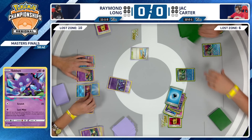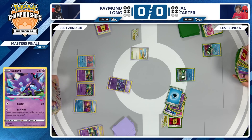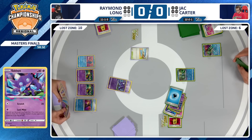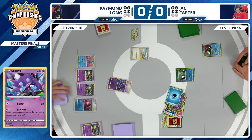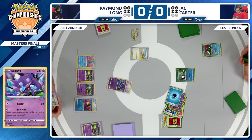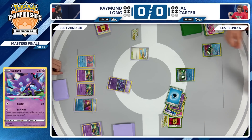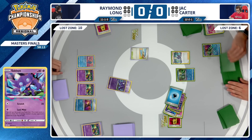Going to be able to take out the Cramorant and stack damage onto the Radiant Greninja. It looks like Raymond is not going to take the knockout on the Cramorant — he is scared of Roxanne, that has to be what Raymond is worried about here. Just the damage being placed onto that Radiant Greninja. Jack Carter now able to do whatever he wants with this turn. There's a ton of cards in the hand for Jack. But where does he go from here?